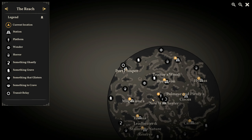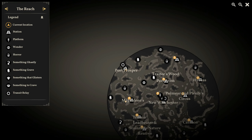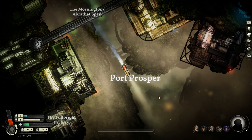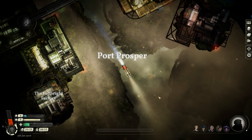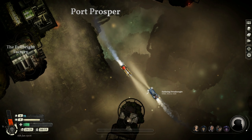We're going to head back to New Winchester and then go up to Trader's Wood — we just need to repair. Or should we head down to Magdalene's and then New Winchester? Actually, we can just do that in Port Avon, never mind.